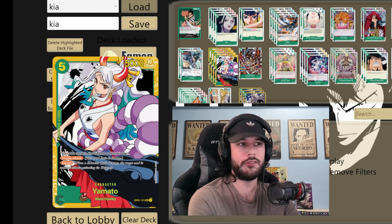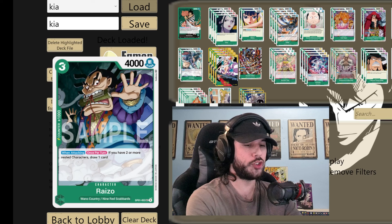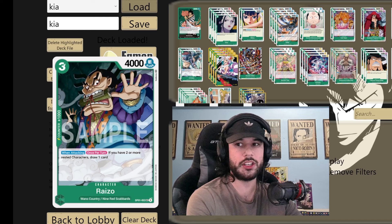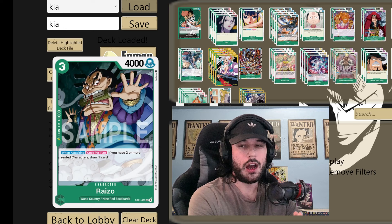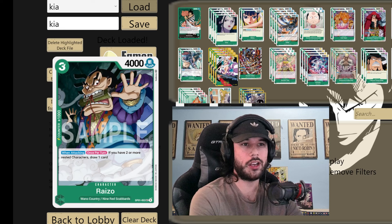Another strong addition to the Wano package is the 3-4 Ryzo. When attacking once per turn, if you have two or more rested characters, draw one. So if you have one rested character and you attack this Ryzo, you get to draw a card. This card is very powerful in terms of if you can get two of them to stick and they're both drawing you cards — it's almost like a soft win condition because you'll pull so far ahead in card advantage. Even getting this card out with the Kid is sometimes really good because you already have a rested guy all the time.